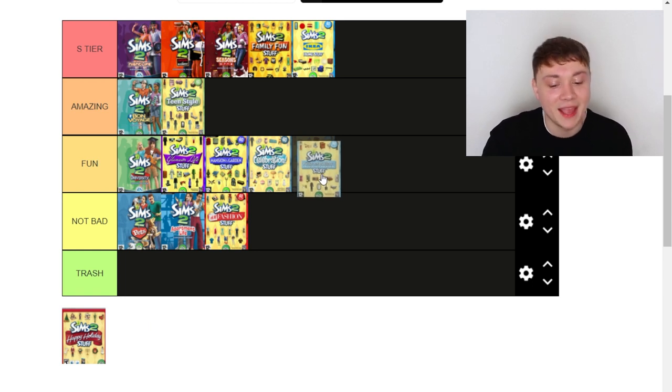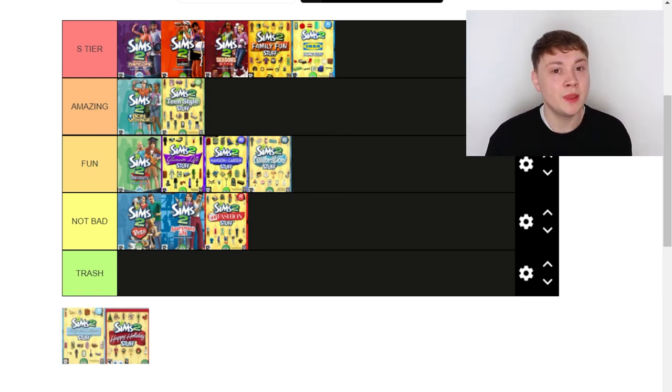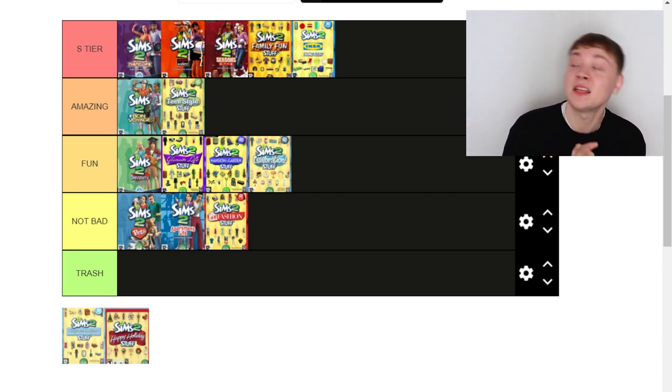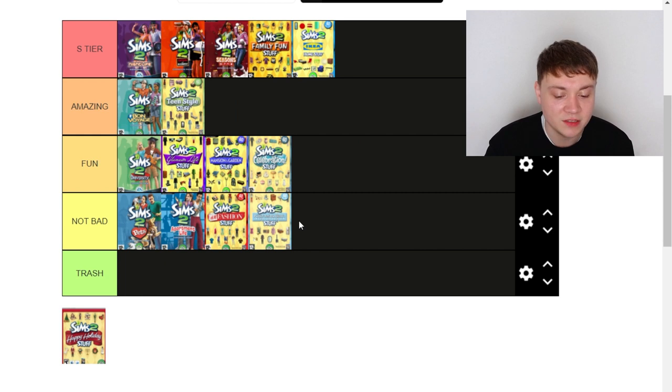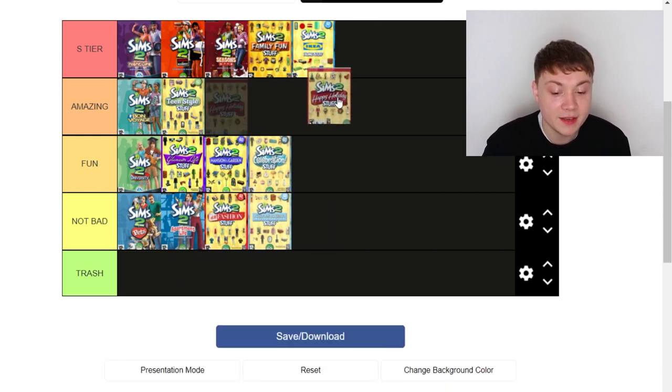Next up we've got The Sims 2 Kitchen & Bathroom Home Design Stuff — which is the longest ever stuff pack name. In The Sims 4 we got the Modern Kitchen Stuff pack, which came with some kitchen items but nothing else. Whereas this pack actually got so much stuff for kitchens and bathrooms, plus some other items that can go in any room. It was a really well-rounded pack with a lot of stuff, but I personally wasn't very good at building in The Sims 2 so I never really used it that much. It was alright, but I'm probably just going to put it in Not Bad.